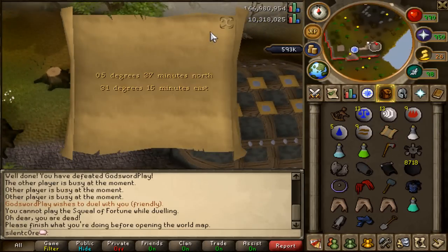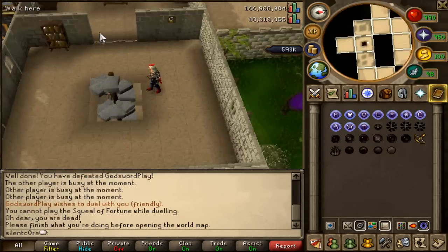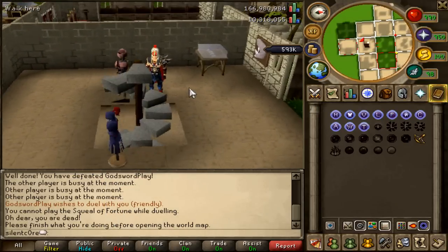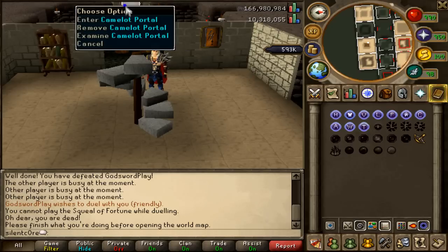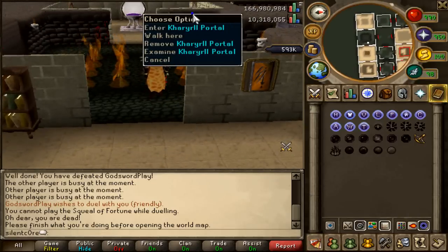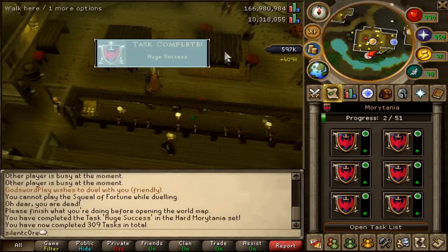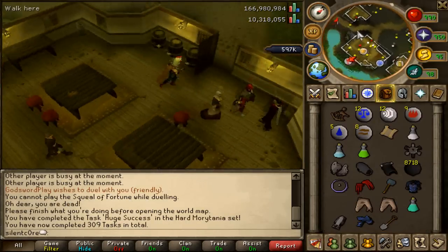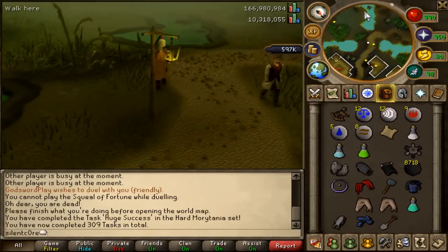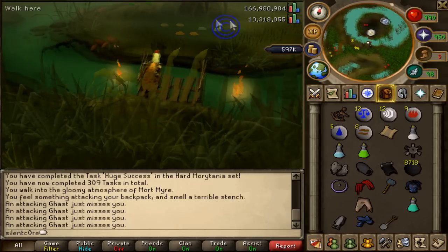We've got another coordinate clue — I'm going to cheat and look this one up as well. This one brings me to the Mort Myre Swamp, and I'm going to get there via a portal in my house. My portal room is downstairs — I hope I've got one. I've got Camelot... damn it. Oh wait, it's this one, I think. I've even got a task for that area. I just need to run all the way south and find the nature spirit tree area. I haven't been there in so long.